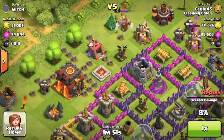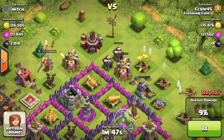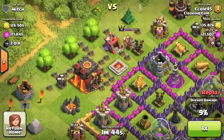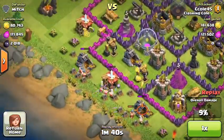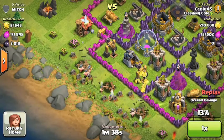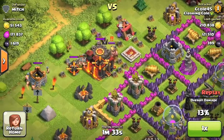The Dark Elixir I usually get is around 200 per raid. I mean, I've watched White Lightning HWD — he gets like 2,000 Dark Elixir every attack. If I got that, I could probably farm my Archer Queen up like that — very fast.